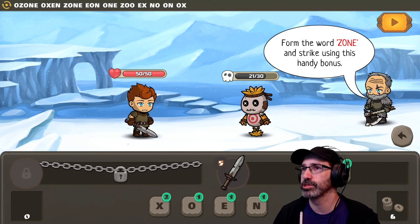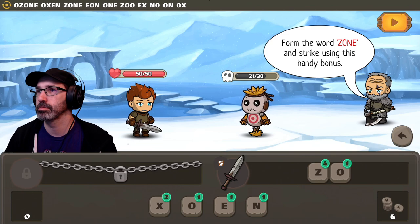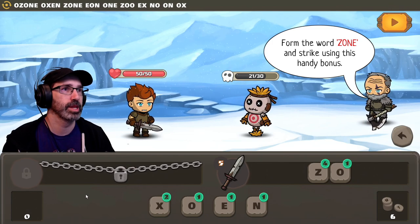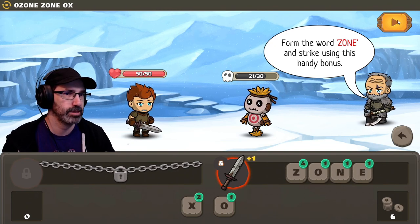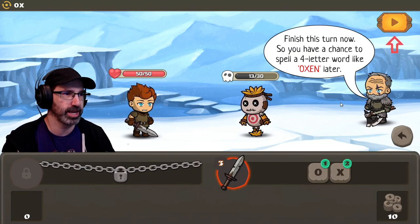I'm blocking some letters. Oh, sorry. Where can I go? There we go. I'm up here with these guys. Zone. Smack. I did eight. Now build OX — okay, OX. Finish your turn now so you have a chance to spell a four-letter word like OXEN later.